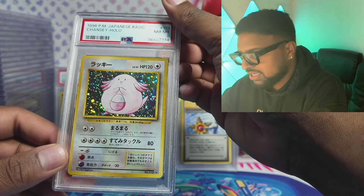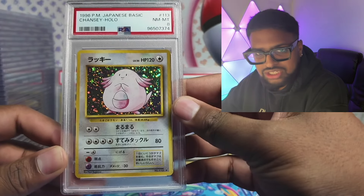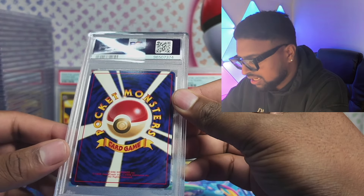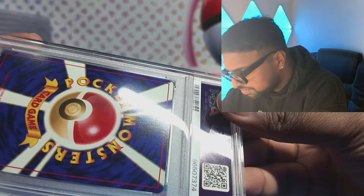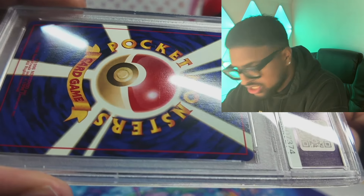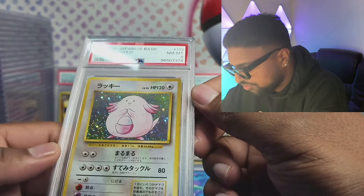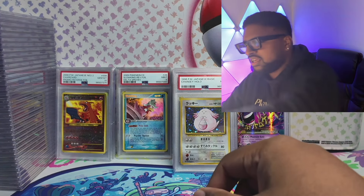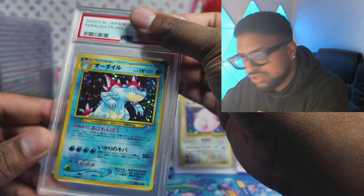Chansey base set hollow, guys — got an 8. This is 1996 base set Chansey. My boy had a vintage Japanese collection — his sister's friend had this crazy collection back in the day, he bought it, stopped collecting and sold it to me. This card is honestly immaculate. Look at the edges and corners — it must be surface that's letting it down, which you know some people fix but I wouldn't do that.